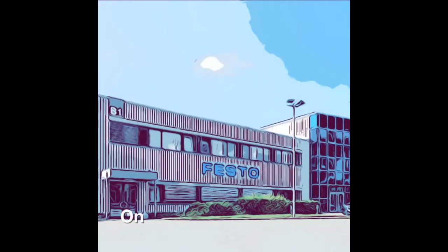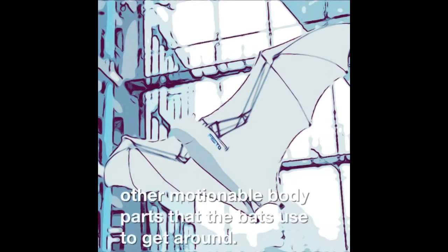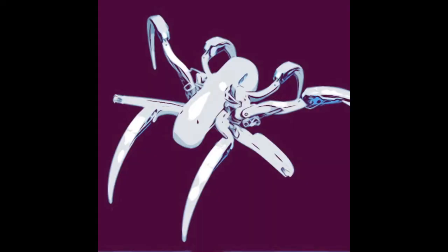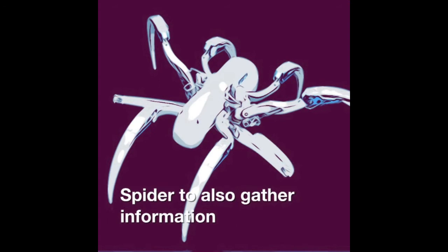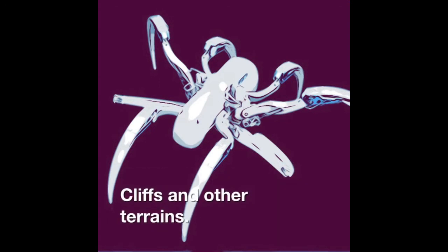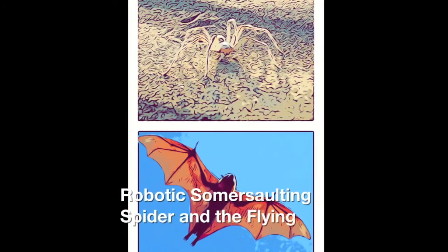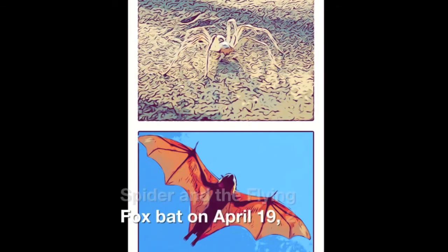On March 27, 2018, in Germany, Festo started working on a robotic flying fox bat. Festo did this because they were trying to gather more information about how bats move while flying and other motion-capable body parts they use to get around. They also made a robotic somersaulting spider to gather information about how spiders move through tough terrain. They finished making both robots on April 19, 2018.